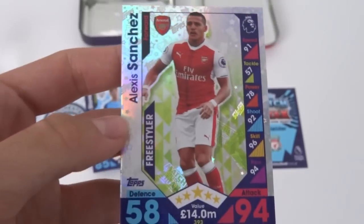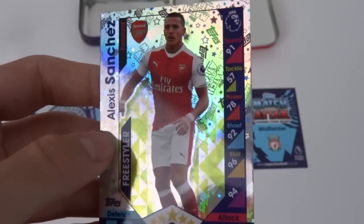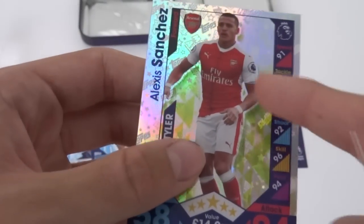And then we've got Alexis Sanchez freestyler — 94 on his attack, 96 skill being his highest individual stat. But apart from that, what a design. That's my first freestyler card, by the way, and I'm loving the green background to this. It's superb.